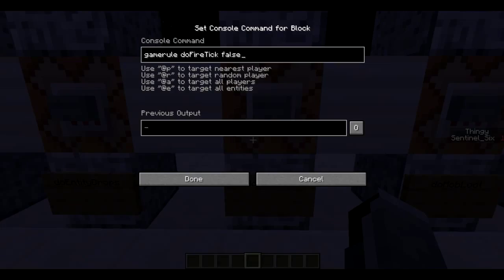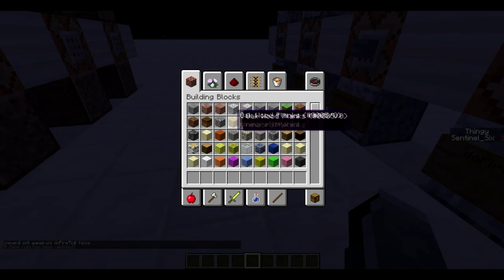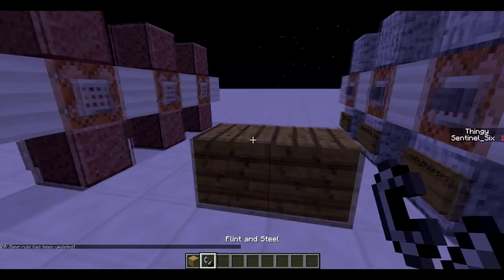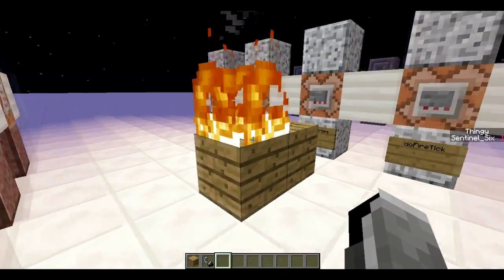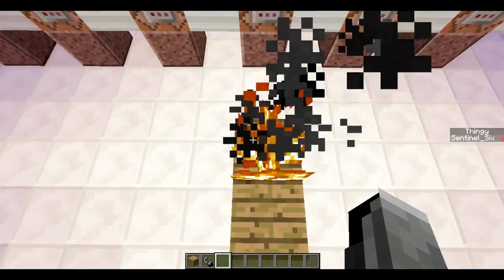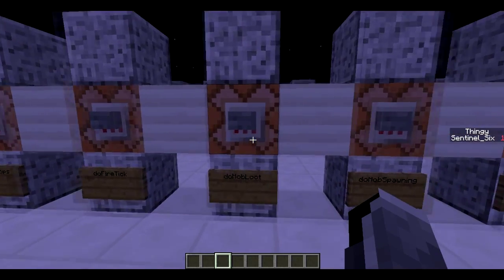Next is do fire tick. Do fire tick is really useful — you can turn it to false and it will stop fire from spreading. So if I click this button here and take some wood and a flint and steel, I can put some fire on here and no matter how long we watch it will not spread to the other block. It will not even burn up this block. It's a nice way to have infinite fire without using netherrack.